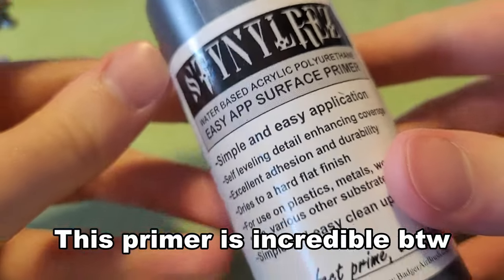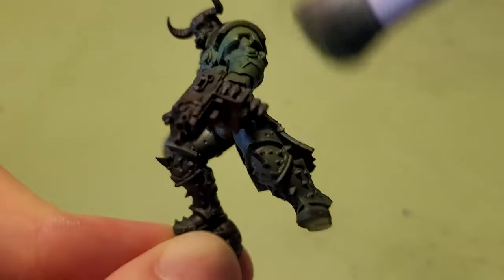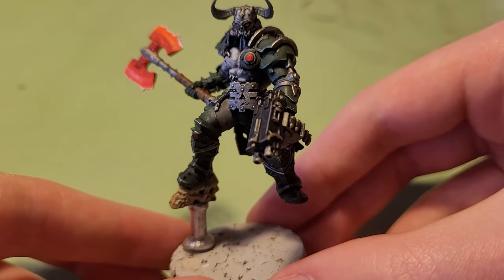When it came to painting, everything was pretty straightforward. I base-coated the entire miniature black, then layered up some greens and grays with a little bit of silver for the trim. The Marauder has a very simple color scheme, so there's not really much for me to say here.